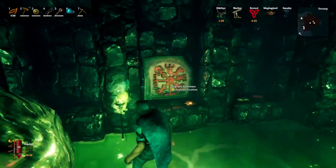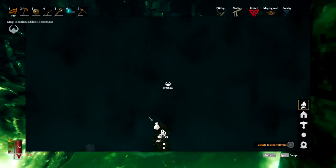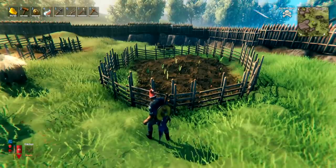To get the location of the third boss Bone Mass, you need to find one of these runestones while exploring a crypt, which you'll find in a swamp. These crypts can be unlocked using a swamp key, which you get from killing the second boss.